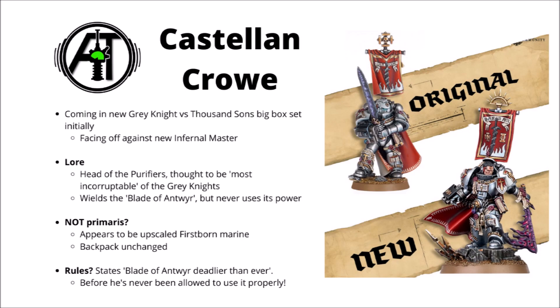The previous version of Castellan Crow was slightly showing his age — definitely a lot smaller and hunched over in posture, and while he still looked fine, you could very much tell that he was a model from a previous age. This new miniature does seem to be slightly bigger, with a lot more fancy demonic flame effects on the Blade of Antwer that he wields, but otherwise the look and feel of the model feels very similar.